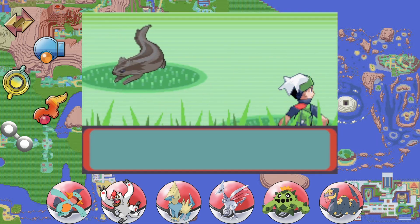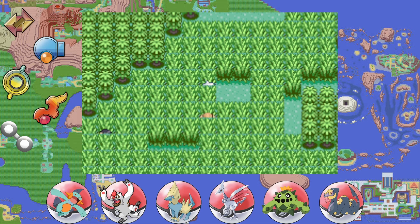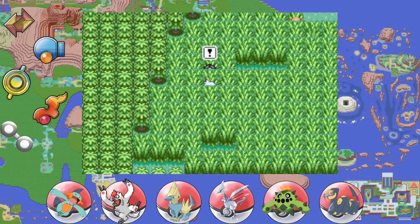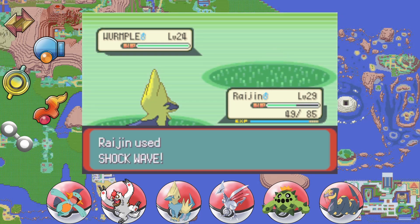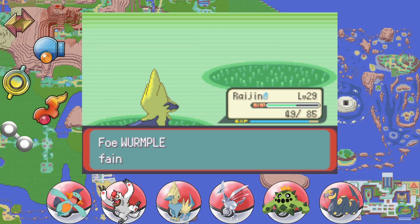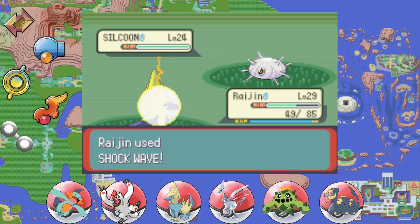Another nice one for the Pokédex. The Super Repel — that's a special tool that will help us later. We can fight some more trainers since we are not encountering wild Pokémon. Donald, time to show you our thunder power — the power of the Hoenn thunder! It looks like Rajin is about to hit level 30. No need to switch out, let's just keep it rolling and hit him again with Shock Wave.